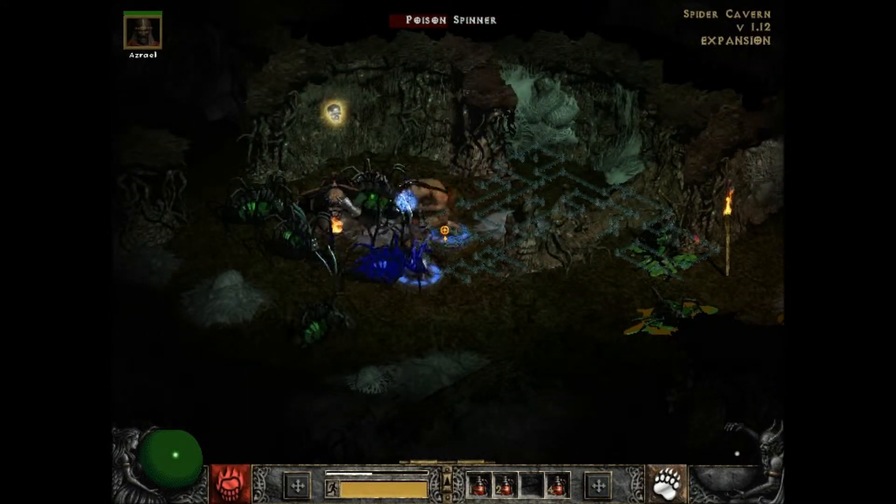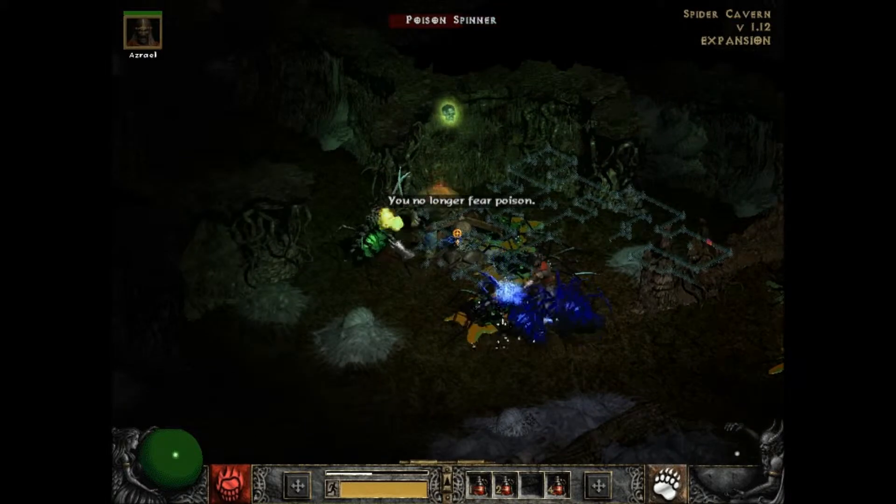There's a poison shrine here — I can actually use that. I'm gonna take it after I kill these guys, and then it'll be void so I won't need it anymore.